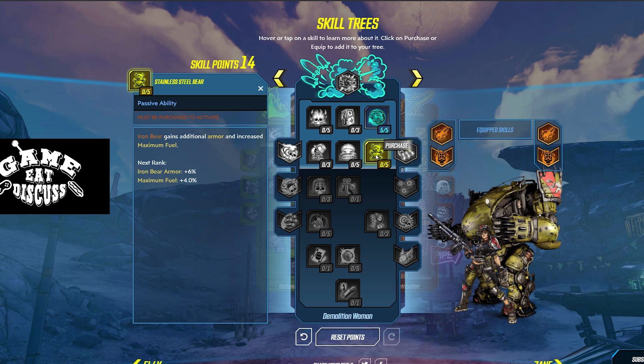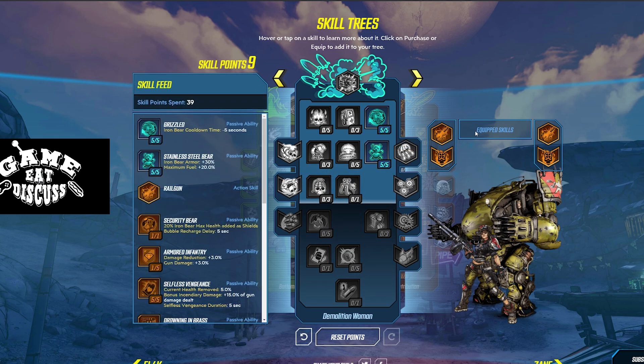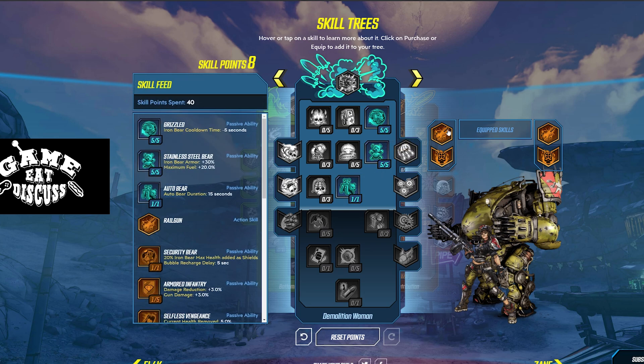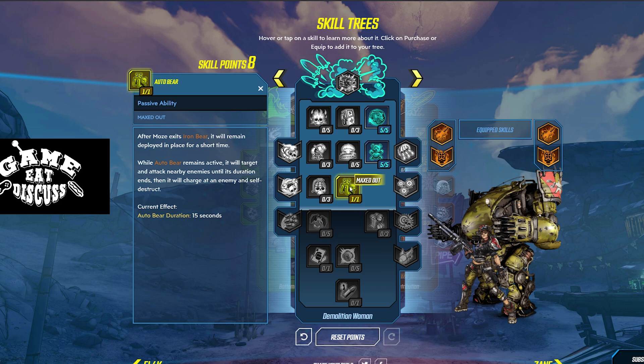Stainless Steel Bear means you gain additional armor in your bear and more fuel. More fuel equals more Railguns. We now have nine points left in this tree. Definitely you want Auto Bear — after you exit your bear, it will remain deployed for a short time, and while it remains active, it basically just shoots god rays of doom at your enemies and then charges and explodes on them. That is absolutely amazing — lasers up the wazoo.